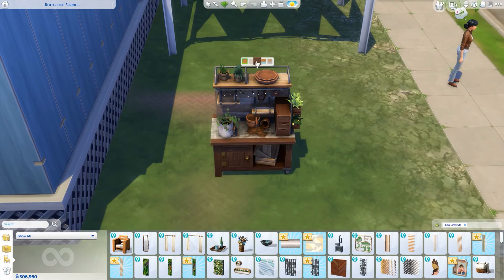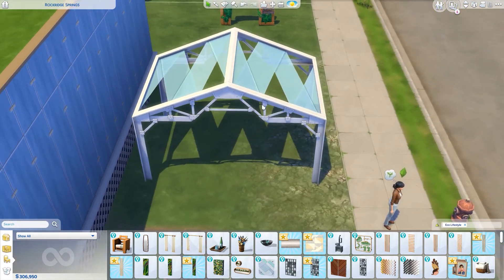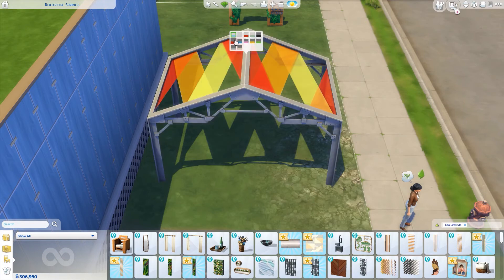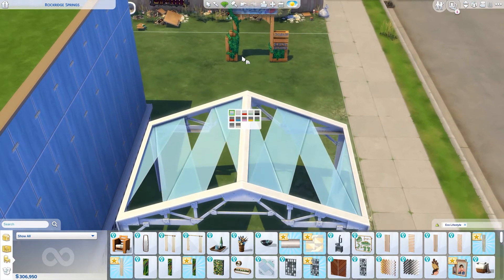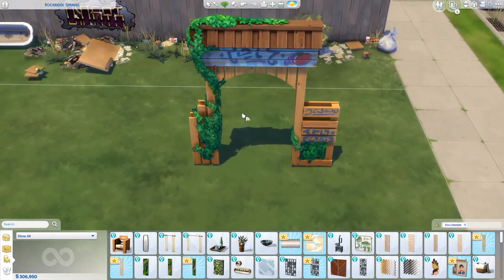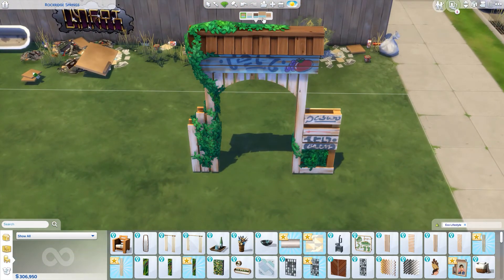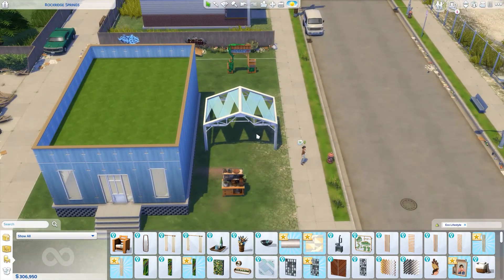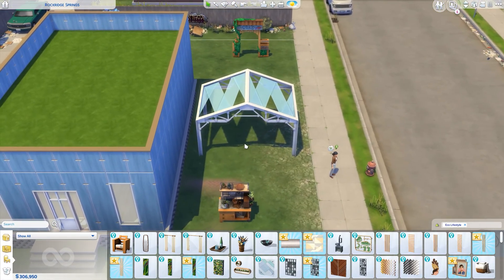Moving on to miscellaneous outdoor deco — there's a little gardening bench that's decorative only, but it's a really cool deco piece. We have an awning covering thing that comes in some really funky cool colors, great for industrial builds, and it's seen in the trailer. Then there's like a community garden entry piece with a little Simlish sign on it, or you could use it for your own garden.